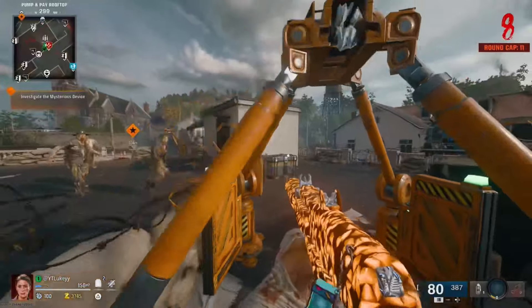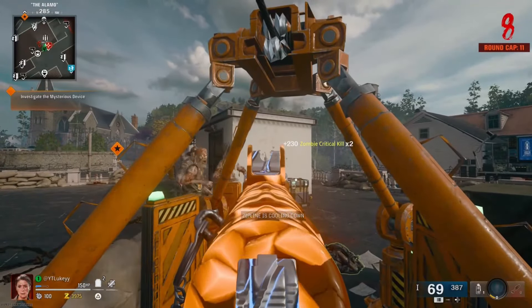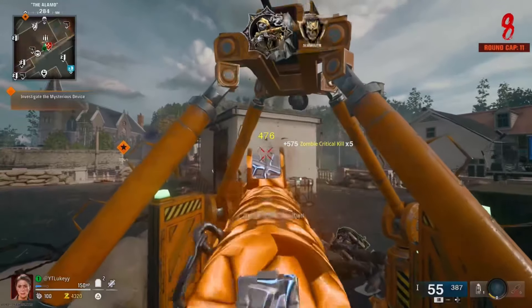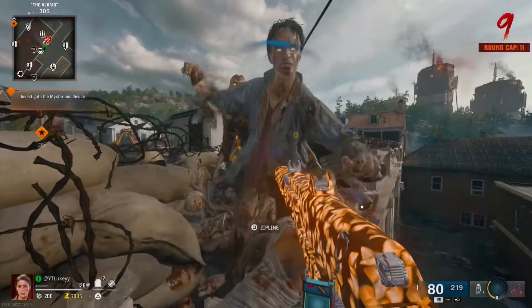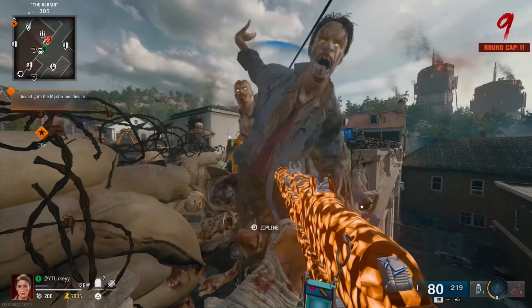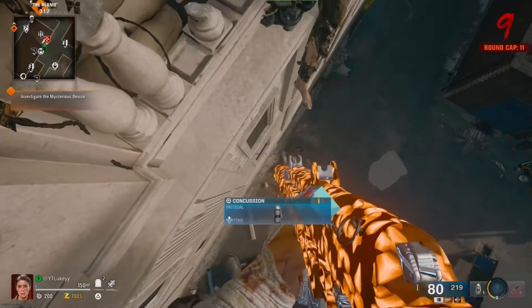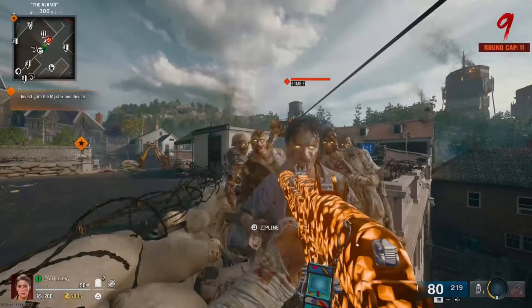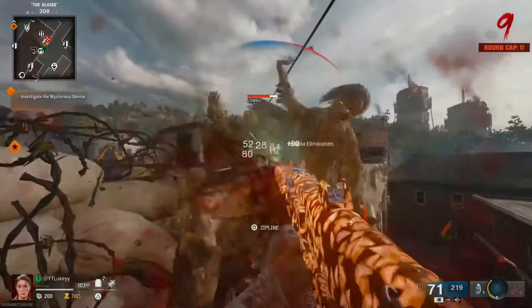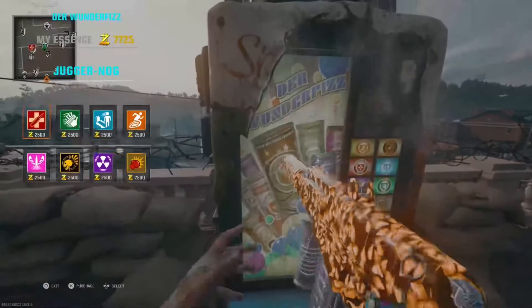You basically want to just hang out underneath this zip line here, and the zombies are all going to line up for you — extremely easy — and you're going to get some easy headshots. Quick tip: if you need to, go all the way to the back and float off the edge, then crouch — the zombies literally do not hit you. As you can see, if you stand up they hit you, but if you crouch they literally do not hit you.